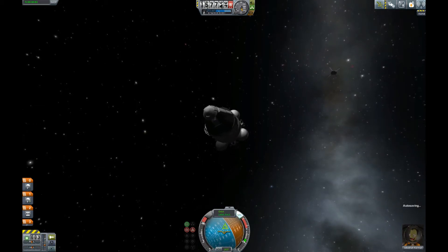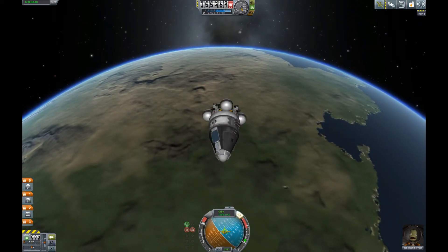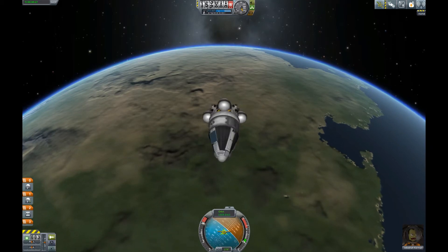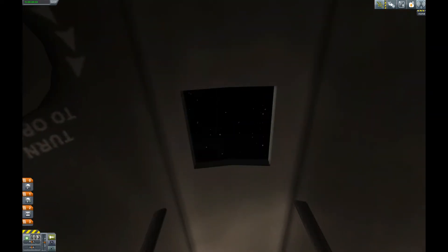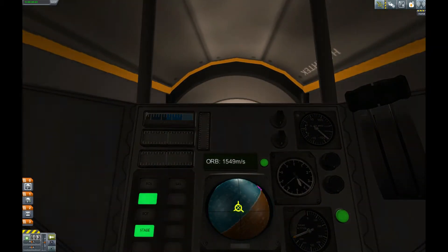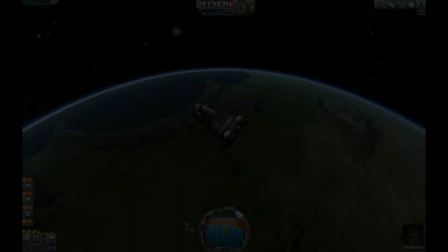What happens if we rotate without SAS? Imagine this emergency situation occurring. What do we see? Sun, Kerben, Sun, Kerben — rotating repeatedly. You get seasick of that, so let's be happy we have some electronic power left to balance us out.